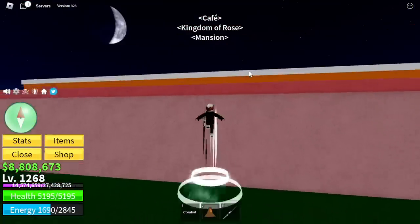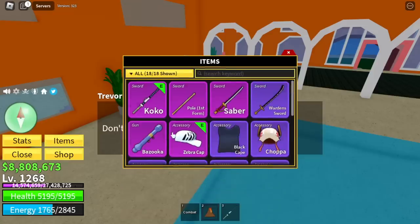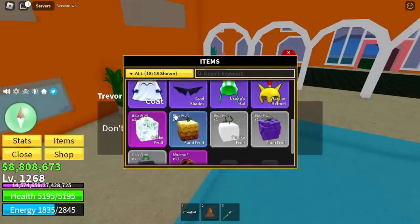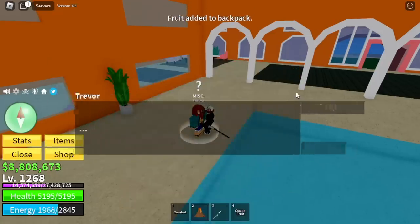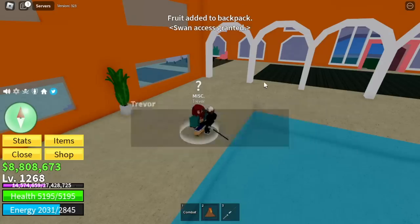Moving on, the next goal is to defeat Swan. Head to the mansion and talk to Trevor. The requirement here is you need a fruit that is equal to 1,000,000 or more.